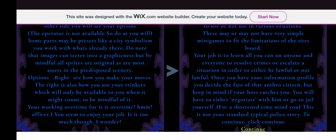Your job is to learn all you can on anyone and everyone to resolve crimes or escalate a situation — to either be lawful or not lawful. Once you have your information profile, you decide the fate of the anthro citizens. Keep in mind that if your boss catches you, you will have to either negotiate with him or go to jail yourself for a short time. This is not your standard typical police story.